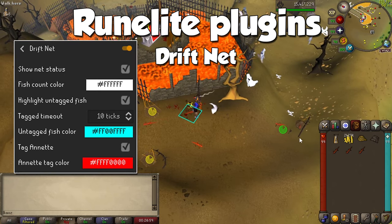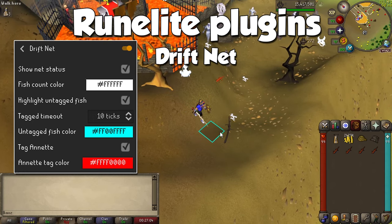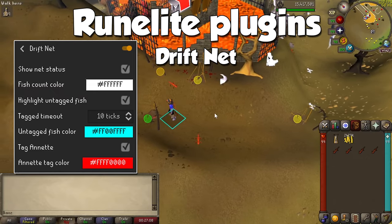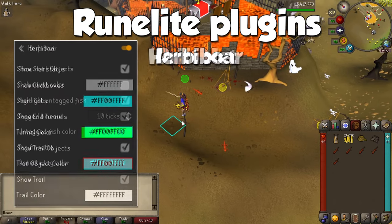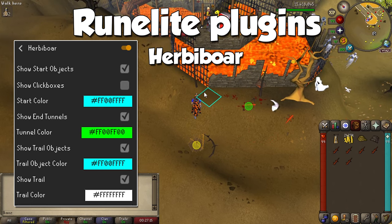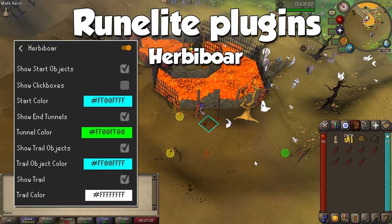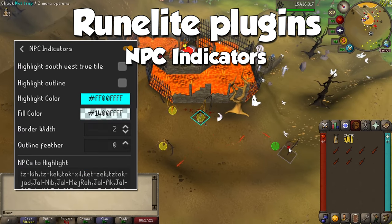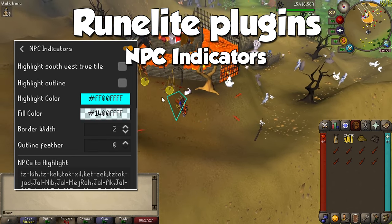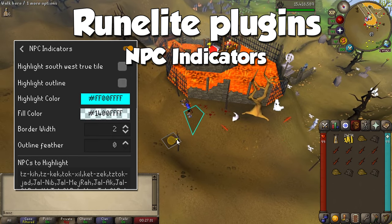A method mentioned during the fishing guide is Drift Net Fishing, and there's a plugin specifically for that activity, conveniently called Driftnet. It's not my cup of tea, but it offers significant experience per hour for both fishing and Hunter. One of the most fun methods also has a plugin named after it — the Herbiboar — which tracks the creature throughout the Mushroom Meadow in Fossil Island so you won't waste clicks while hunting it. Lastly, I recommend NPC Indicator so you can highlight and right-click creatures, especially useful for butterflies and black salamanders.